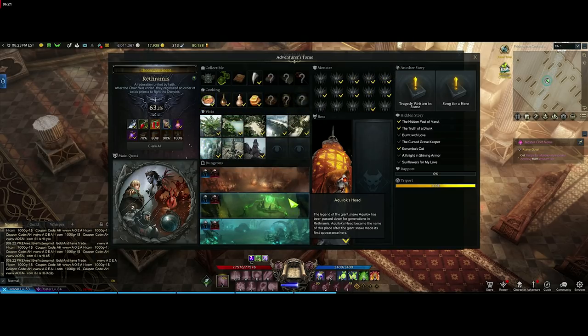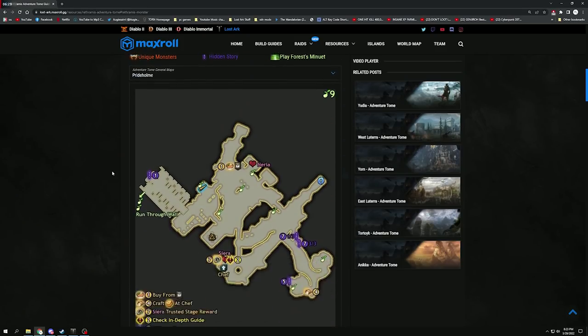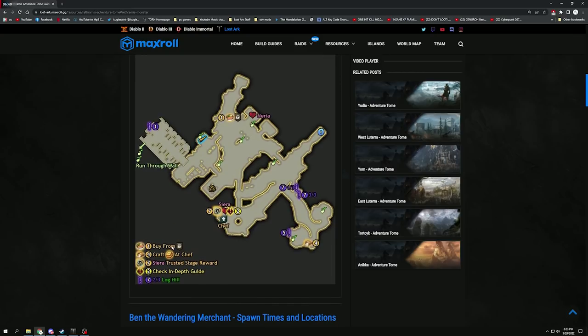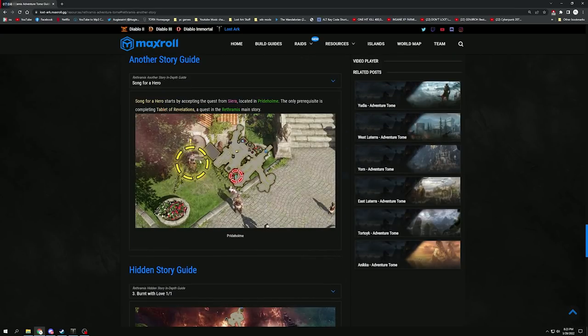The order I'd suggest: monsters, vistas, dungeons, then cooking. Have the Maxroll map open the whole time. For Pride Home, do everything shown: the hidden stories, the vista, collect the Macocos, buy the first dish from the general vendor. Anea and Sierra are the two characters you need for rapport — give them gifts, play them songs, and level those up. There's also a trusted-stage reward quest from Sierra called Song for Here, which starts by accepting the quest from Sierra. The prerequisite is completing Tablet of Revelation from Rithromus.